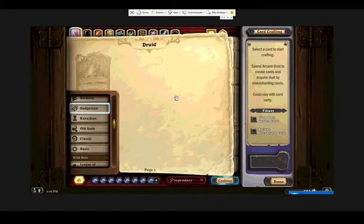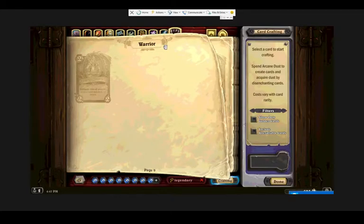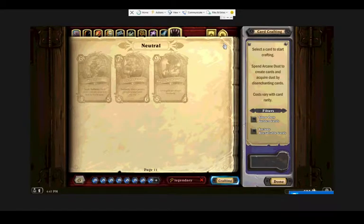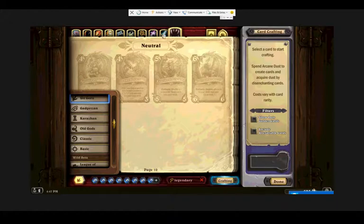Looking at Gadgetzan: Knuckles doesn't see much play, Sorely is not very good. Wickerflame is very good for Paladin. Raza is fun and goes with Reno-style decks or Kazakus. Shaku the Collector is good for rogue. White Eyes is good for shaman but not necessarily the top tier shaman decks. Kazakus is a great card but without Reno to go with him he's definitely fallen off from being top tier. Reno is now in wild, so most of the rest aren't very good. He's more incentivized to buy classic packs.